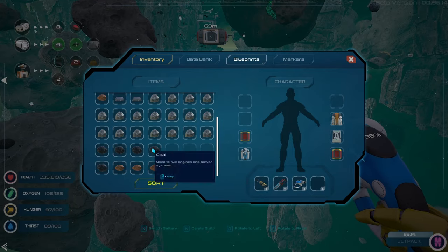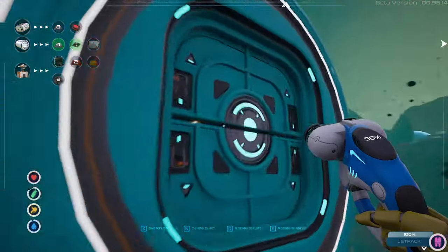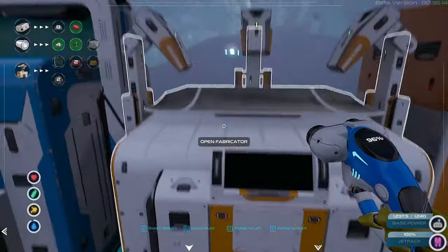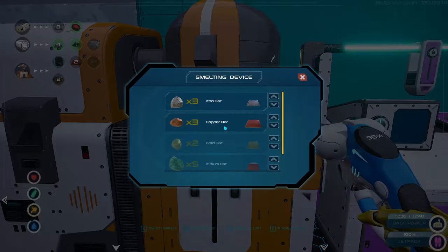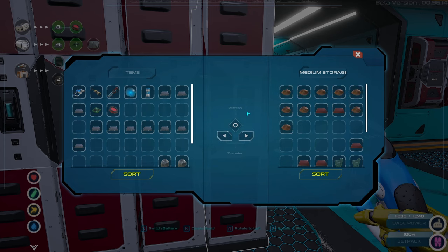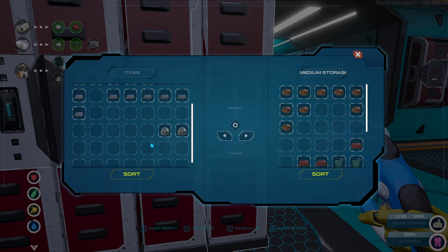I'm just gonna do that. We're gonna need a lot more. I need one of these — I'm gonna need a chipset, gold and silver. Drop these pieces and grab those. Two, four, six, eight, ten — one, two, three, four, five, six, seven, eight, nine, ten. We're gonna need two more iron — that's four pieces.